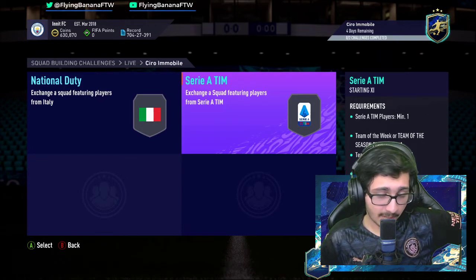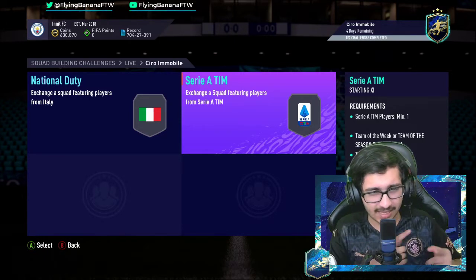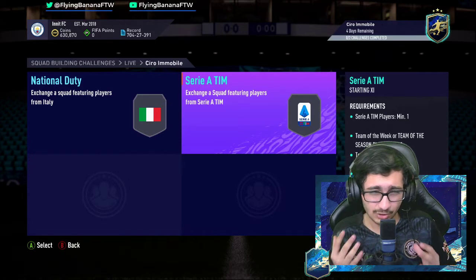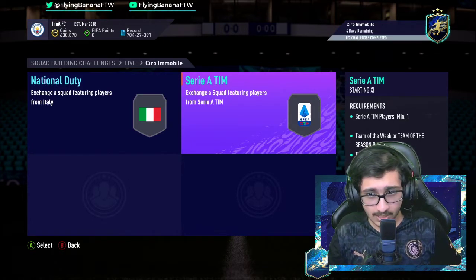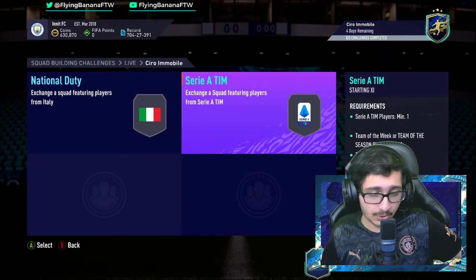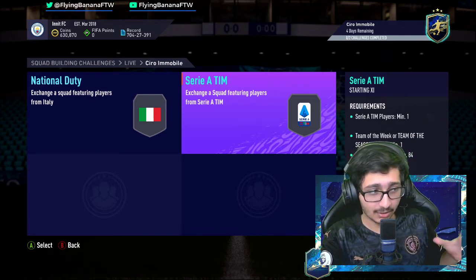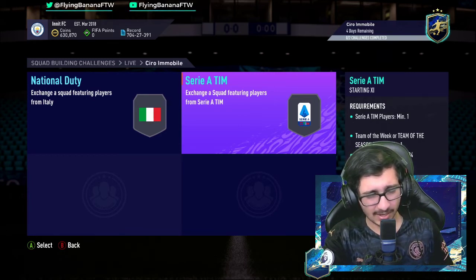There's not much point to this video because we all know Immobile will never be meta. Players like Kane, Haaland, Immobile — they'll never be meta, no matter how much they score in real life. Unluckily, he's not going to play very well in game, but it is a very good card and it has stats that look amazing. He'll shoot amazingly, but the dribbling is way behind.